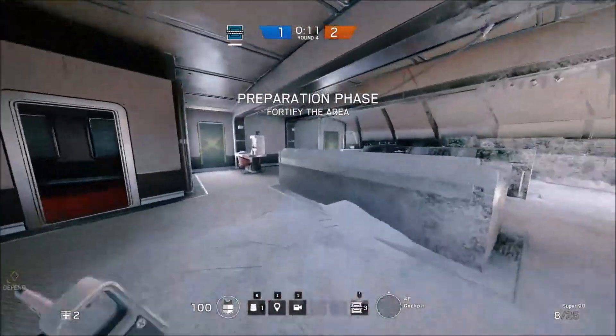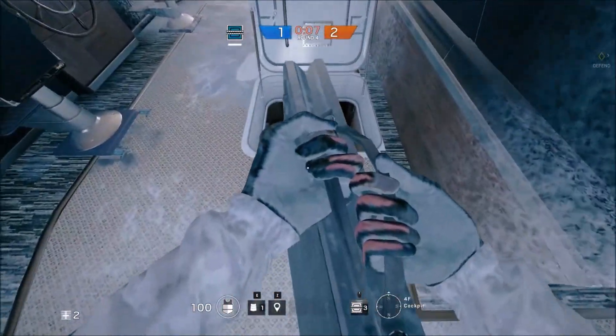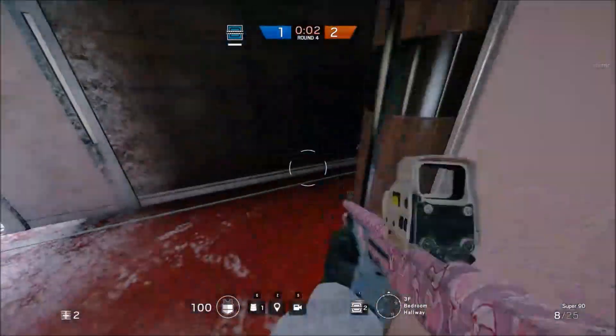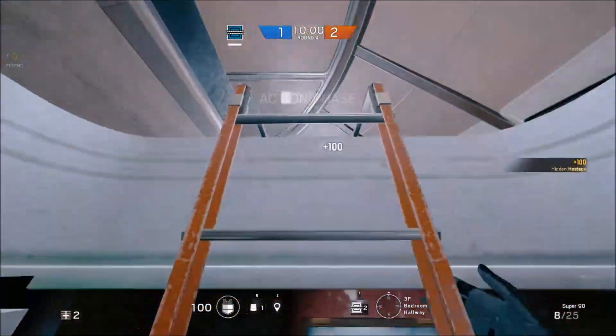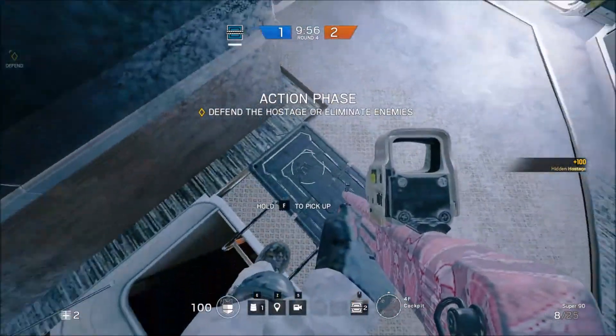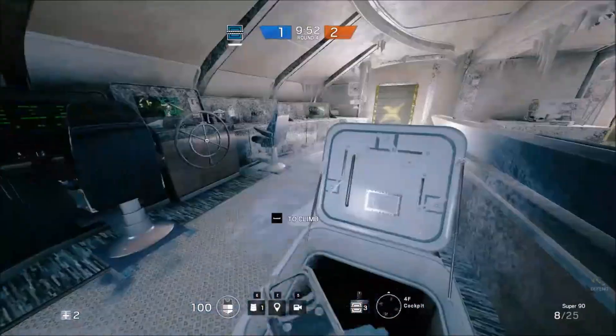The very first tip I have for you is a Frost bear trap placement. What you want to do is place your trap at this ladder, just a tiny bit back from it. So when someone tries to come up the ladder, they won't be able to see it until this point, and they usually won't stop, so they'll walk right up into it. That's the first tip on defense.